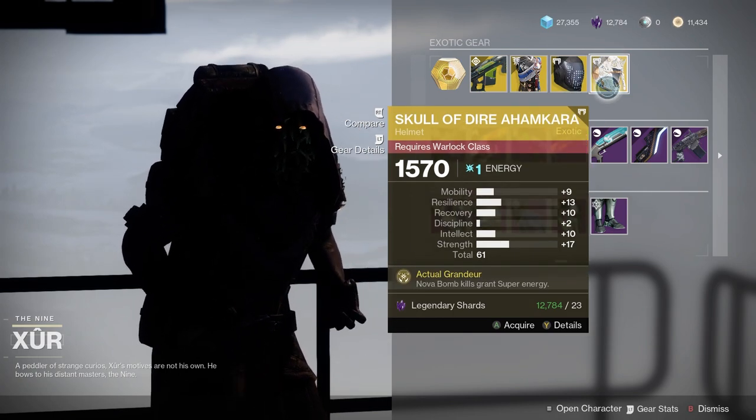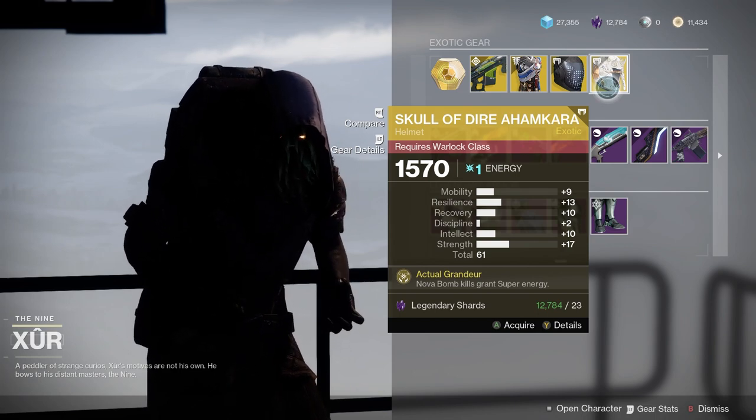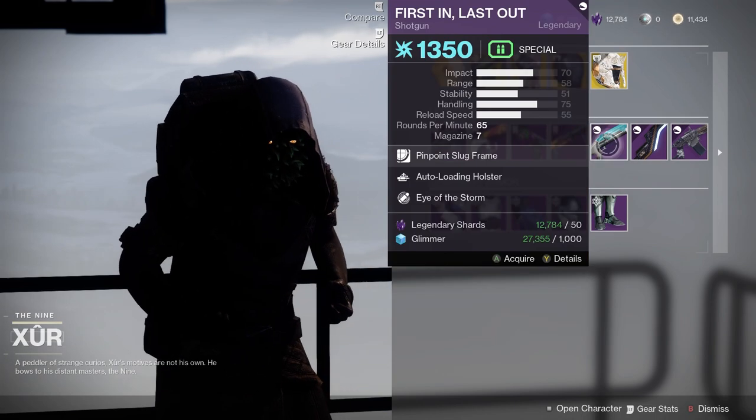And Skull of Diar Kamara — that used to be good, but again, you do get super energy back. It's not as good as it used to be. It's not really a great roll.